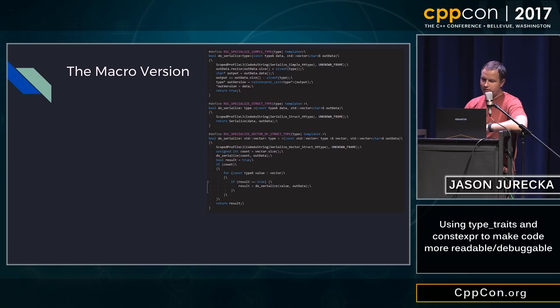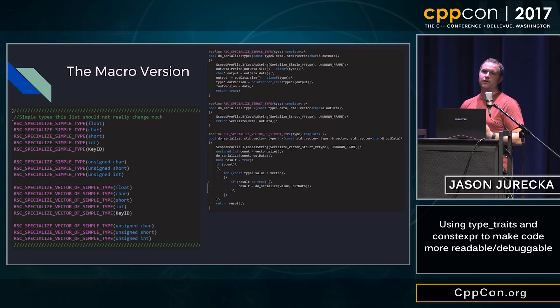Hi, my name is Jason Urezko, I'm a senior engineer at Blizzard Entertainment. Last year I gave a talk very quickly about game engine usage of new modern C++ features, and I had a macro-based reflection system which everyone hated. People were complaining about it on the YouTube channel and I got some comments afterwards.